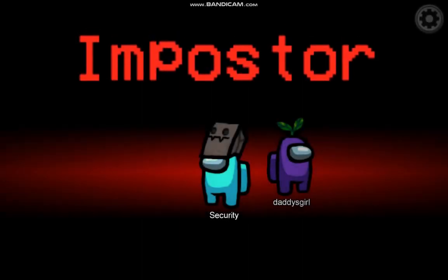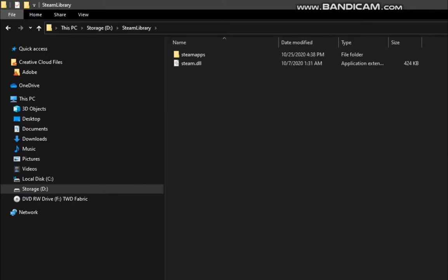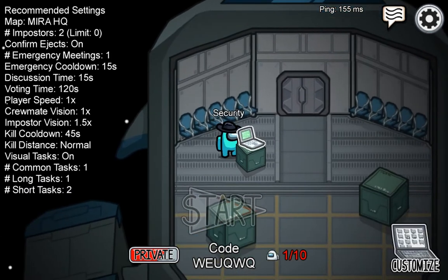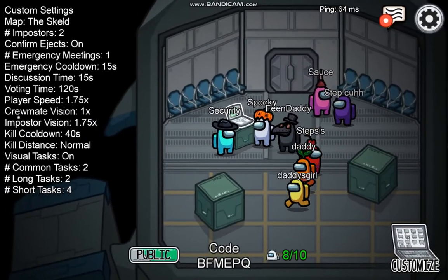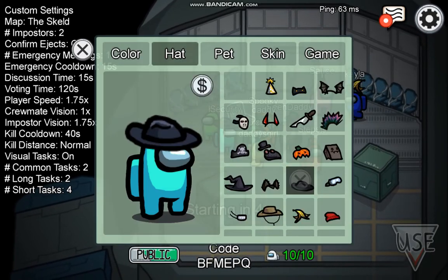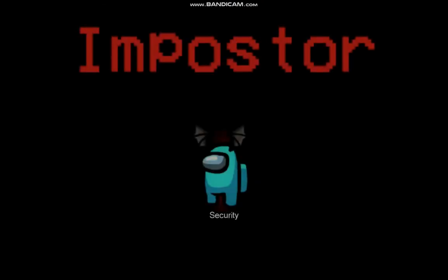Finally, here are three things that increase your chances of being an Impostor — it's been proven in the game files, and it does make sense when you think about it. The first is hosting your game, since the game wants people to host. The second is being red — everyone thinks red is sus, so the game gives red players a higher chance. The last one, which I use every game, is switching between hats. If you're scrolling through the hats when the game starts, it'll boost your chances because the game feels bad that you didn't get to choose your hat.